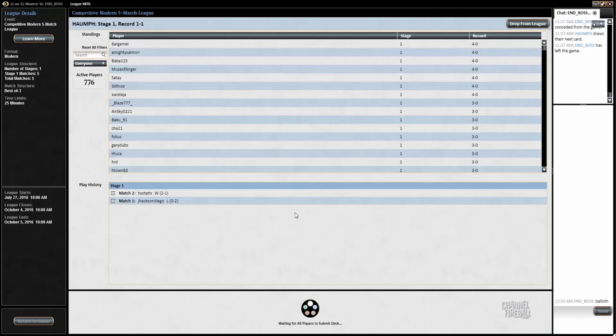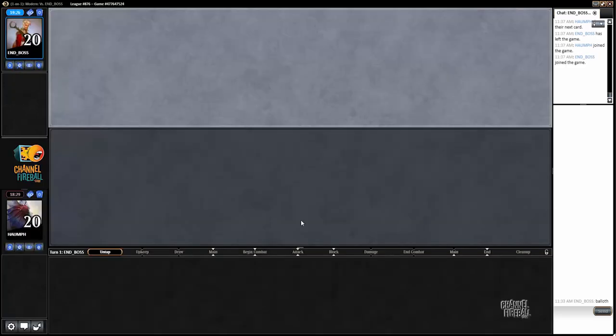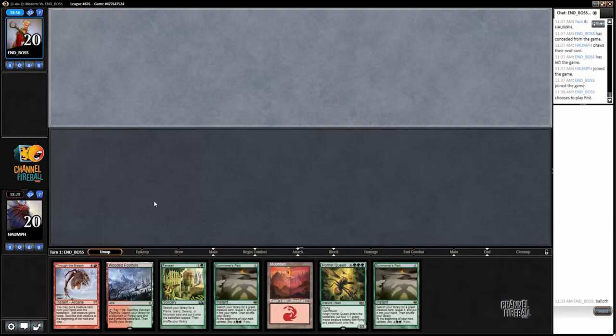Right now there are 16 green sources. If you were to add a Valakut you'd probably have to cut a Mountain, which I don't think is great. Five Mountains, four Stomping Grounds, and two Cinderglades - I guess that's not terrible. But I like having minimum 16 green sources. I tried adding a fourth Valakut and went down on a green source, and there were a decent number of games where I really wanted that green source.